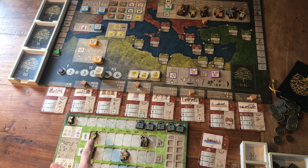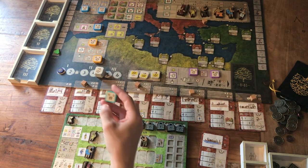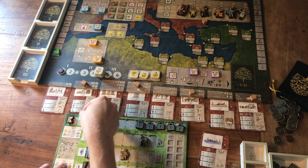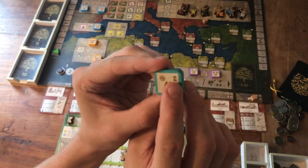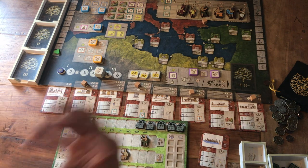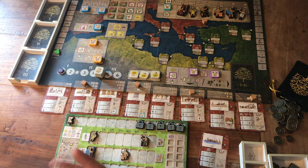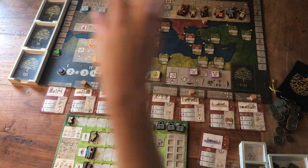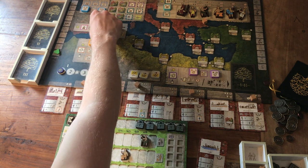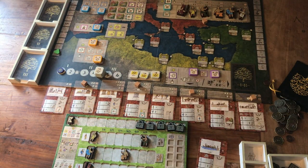On our timeline we've got population - a certain amount of each type of meeple. We've got nobles, artisans, merchants, soldiers, and priests. That corresponds with the philosopher action, which we can take on our turn. There are action slots on our timeline, and the little action tile in the middle is essentially a free-for-all where we can do one of anything - and that's only part of the solo game.